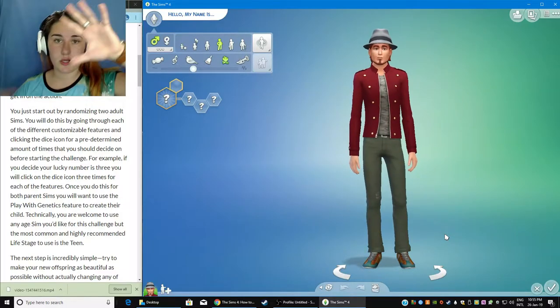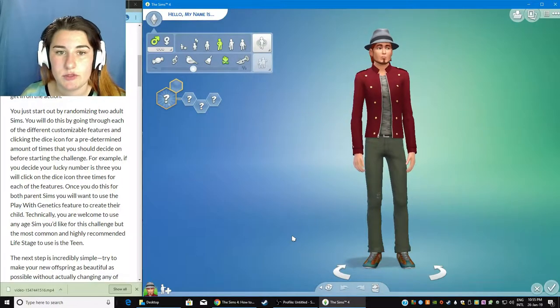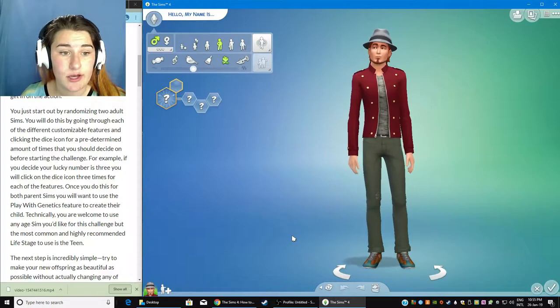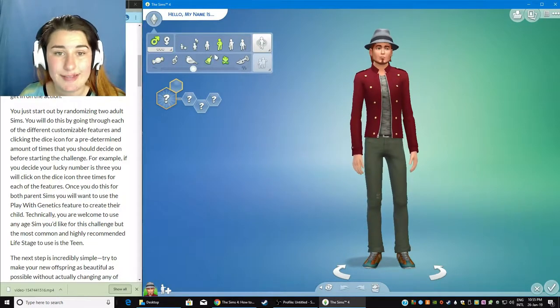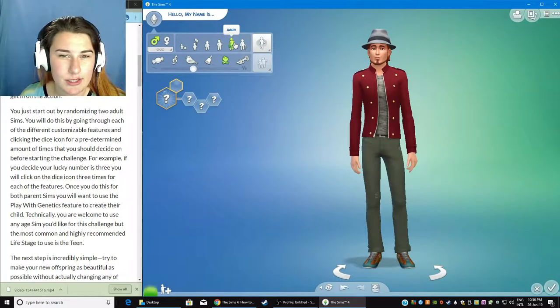So the rules are right below me. We're going to start out by randomizing two adult sims. We have one here. We're going to be doing this through each of the different customizable features and clicking on the dice roll. We can't do this one, so I'm just going to leave this how it is, except this has to be an adult.